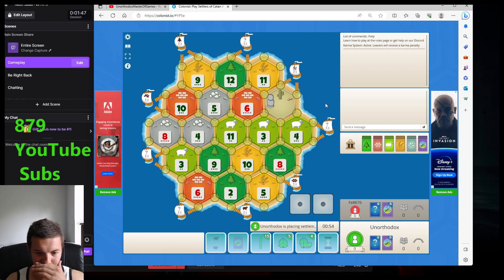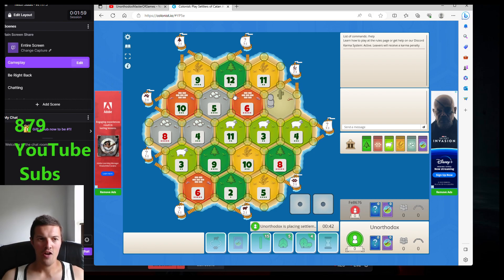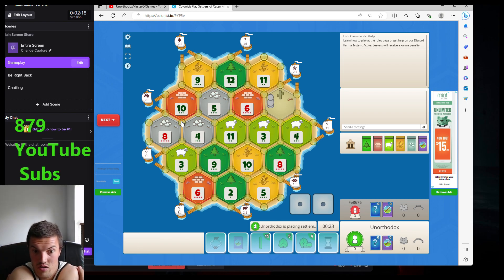Ice Cream Man doesn't quit, doesn't take a day off. Oh, it's a Ford Econoline van — it's an E150, not even like a full-on traditional ice cream truck. Okay, 40 seconds, let's place. First placement, 2 minutes into the stream. We got this ore port set up over here. I might go 4, 8, 10 ore port. Then we could just swipe some. There's plenty of good wood spot areas — wood, wheat, sheep. Yeah, let's do this.